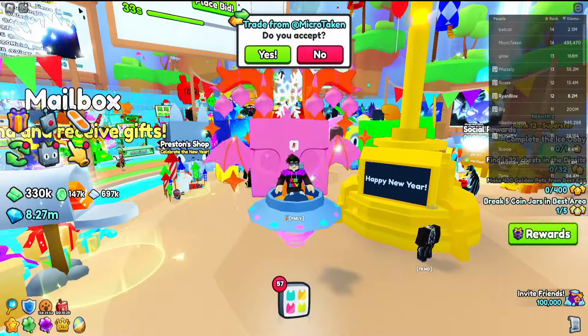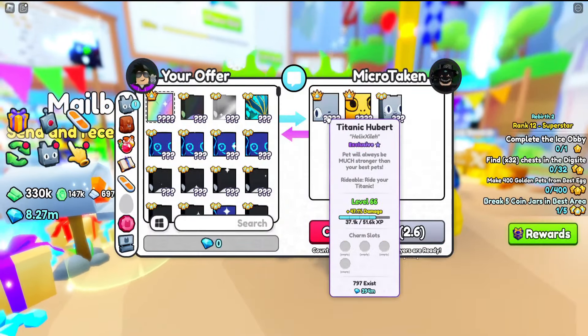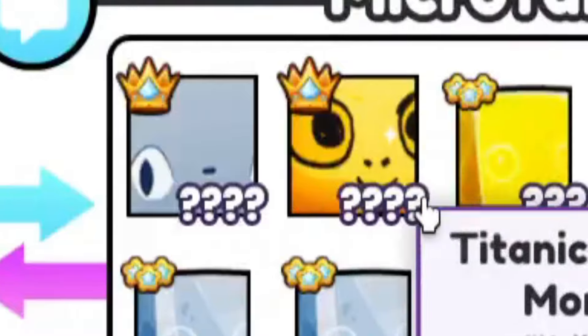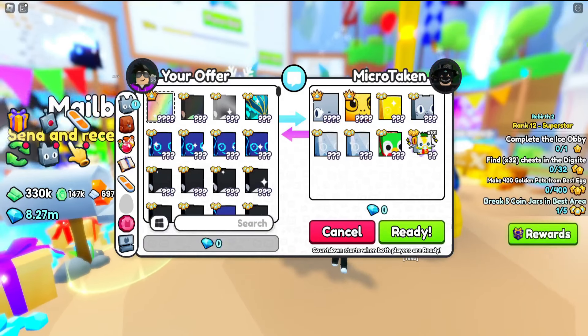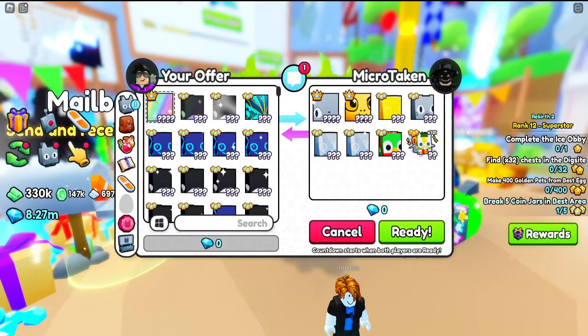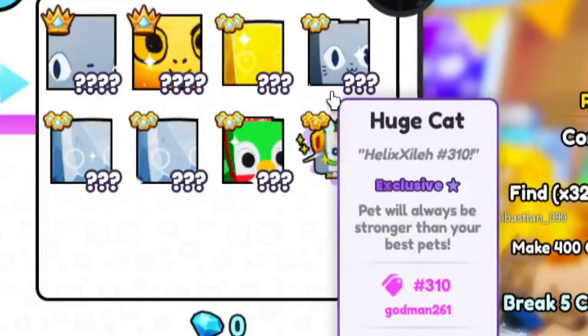We finally got another trade. They offered a Titanic Cube, Titanic Balloon Monkey, Holiday Pegasus, Huge Cat, Happy Rocks, and a Heck Rock — not bad. But Rainbow Titanics are worth so much right now, so we're gonna have to cancel. Wait — serial number 300? That doesn't change anything.